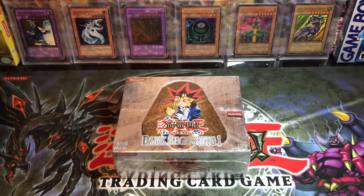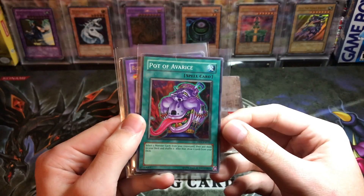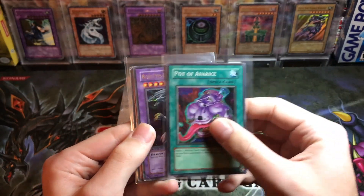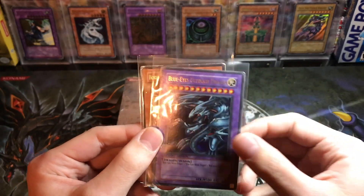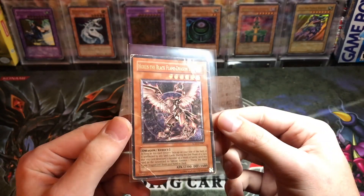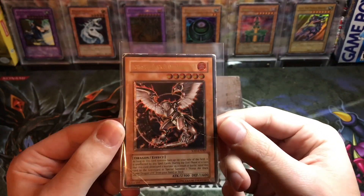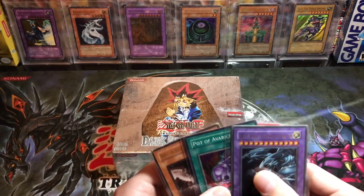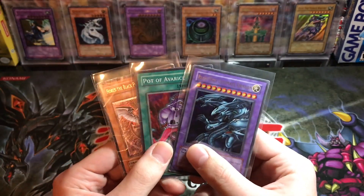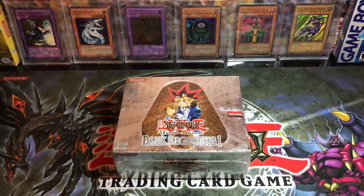Before we get started, let's get into the giveaway. We got a Pot of Avarice from Elemental Energy — a little creased — we got a Blue-Eyes Ultimate Dragon Jump, a little messed up, and then we have an ultimate rare Horus Level 6 that's been heavily played. Really epic cards — they've been around the block a few times but pretty awesome cards, especially to get for free.